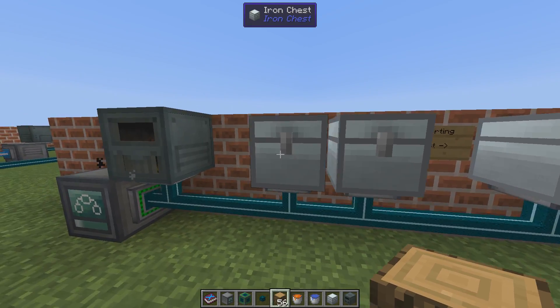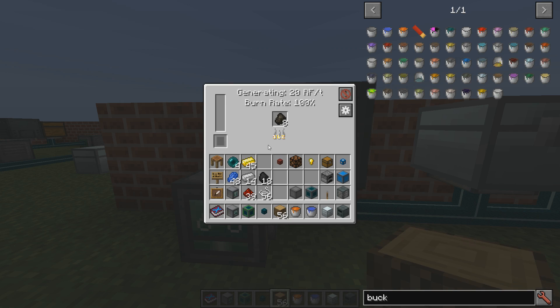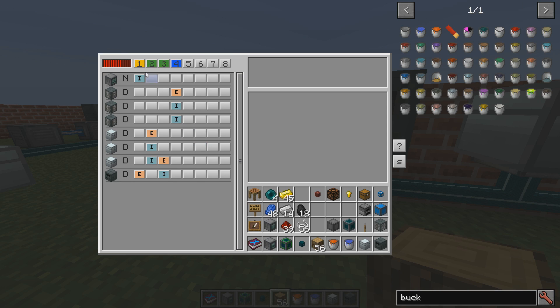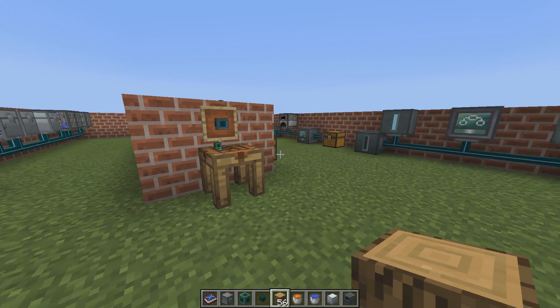It works very much the same as items. Perhaps we don't always want to insert charcoal — perhaps we want to keep only one charcoal in the generator. That's when we can start to do some logic channels. So we've covered items, fluids, and energy, and we have logic. But logic can quickly turn out to be more advanced, so let's do that in the next episode along with the advanced connector and some more complex setups.